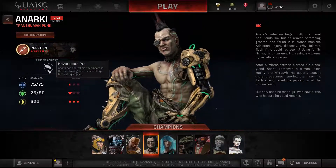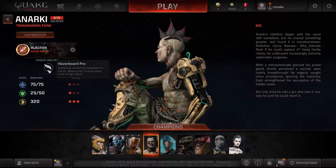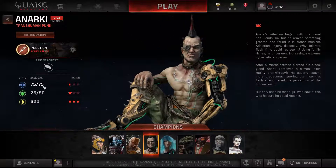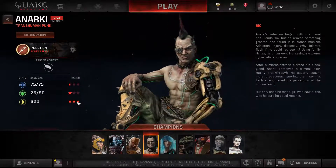He has one passive ability called Hoverboard Pro. He can control his hoverboard in the air, allowing him to make sharp turns at high speed. He has very low health, low armor, but very high speed.